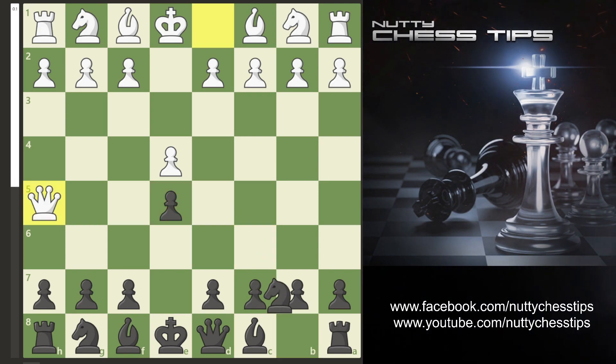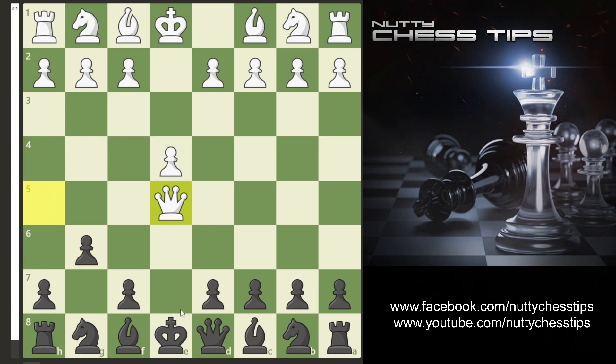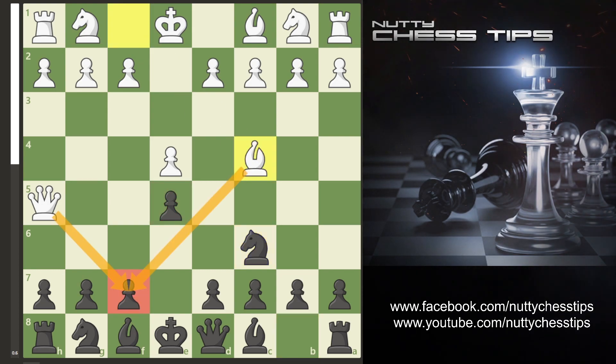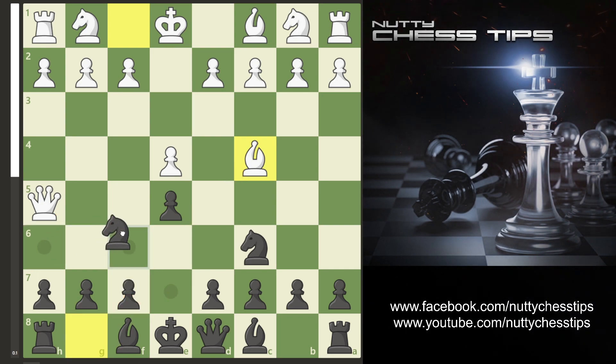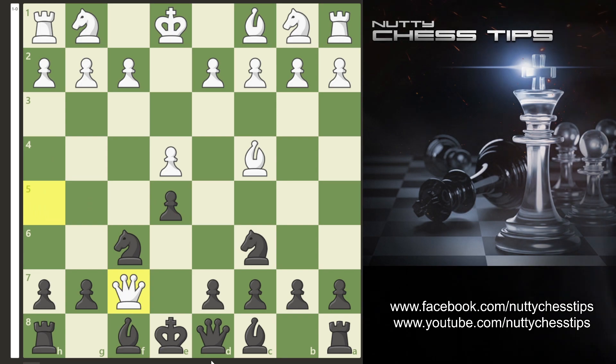Any other moves — for instance if you threaten the queen — you're simply losing, because then they take on e5 and eye up the rook on the next move. Knight c6 is the best move, and if they go bishop c4 they're eyeing up this pawn on f7.